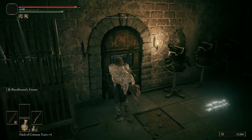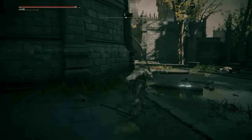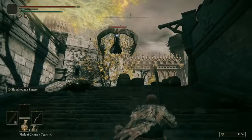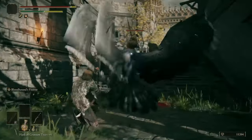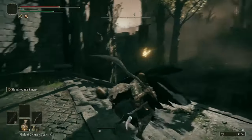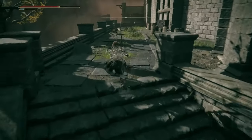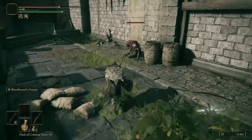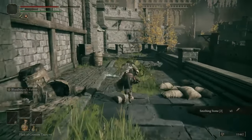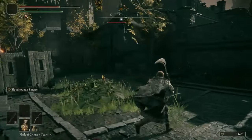This door we cannot open from this side, but we will get to that — and that's an elevator to activate, but not worried about that. So instead we're going to go this way. We've got to deal with the Storm Hawk — a masked Storm Hawk. Heading over here, there's a way up. There's an item over here and an exile sleeping on the job. Pick up a Smithing Stone Two. And we have another Storm Hawk with the mask.